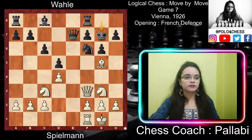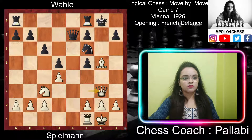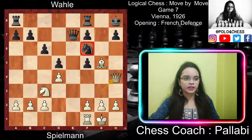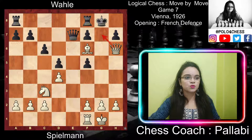Black played king to g7, supporting the knight. If black had played bishop to f5 to block the attack, white would play knight takes f5, then g takes f5, and queen g3. White is threatening bishop takes f6 with a discovered check, also attacking the queen. If black plays king g7, then bishop takes f6 check, king takes f6, queen h4 check, king e6, rook e1 check — it's a skewer and the queen is gone. If instead king h8, then queen h4 again pins the knight; then king g7, queen h6 check, king g8, bishop takes f6, threatening checkmate by queen g7. That's why black had to play king g7.